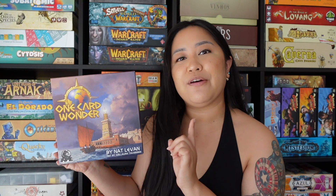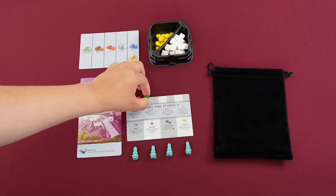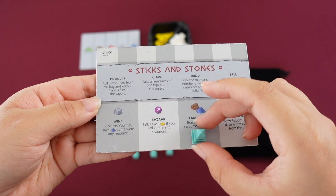In One Card Wonder, you're competing with your opponents to be the first to construct your Ancient Wonder. Each player will get one wonder and one player board. Your player board holds your resources and has support buildings that give special abilities once they are built.